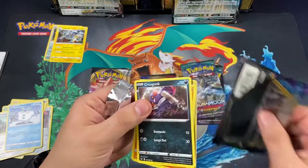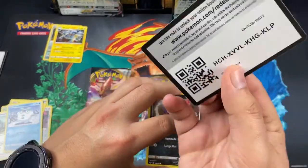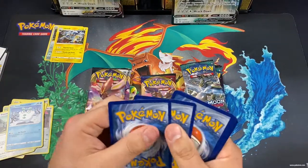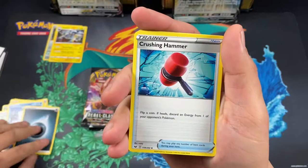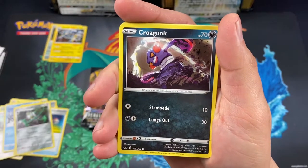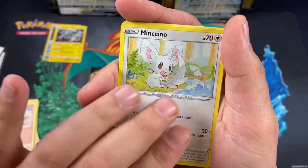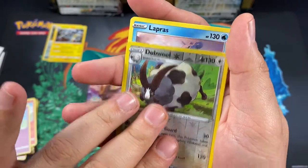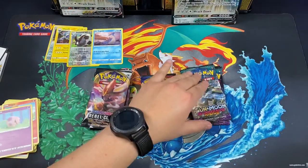If you guys haven't already, go ahead and watch some of my other videos where I open up Yugioh and Pokemon cards. If you're mostly here for Pokemon, I have one video out already. Here's a little promo card — let me center that. Do a little trick again — who can guess what energy this is? Okay here we go: Crushing Hammer, Switch, Feral Thorn, Kril, Gunk, Silicobra, Corsola, Vulpix, Moona, a reverse holo Wooloo, and a Lapras as a rare.